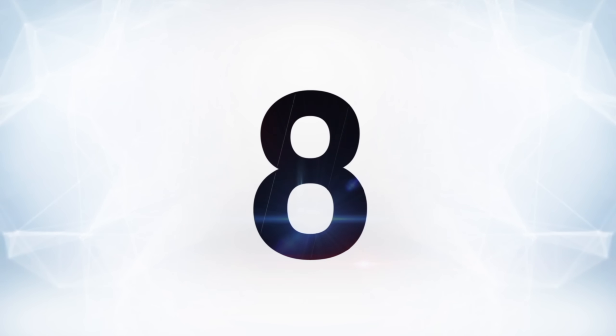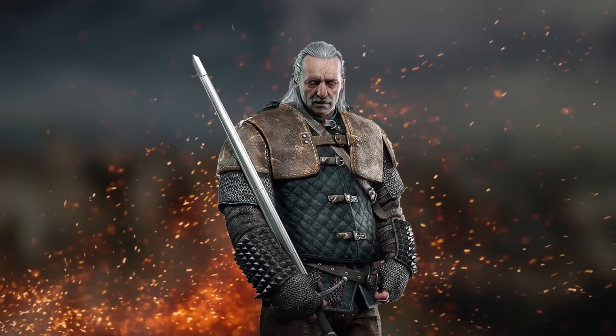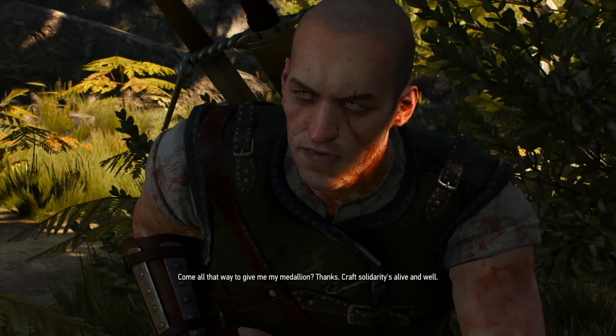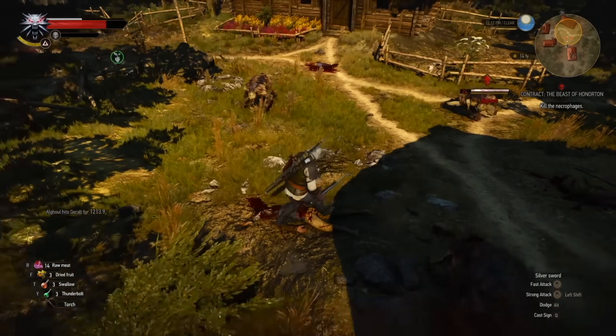At number eight is Where the Cat and the Wolf Play from Witcher 3. For a series of games all about witchers, you never really hear a lot about more than just Geralt — there are a few recurring characters, but not really more than a handful. That's what makes this quest so shocking and memorable: you actually run into another witcher, kind of randomly. It's not even a quest you come by normally. Instead, it starts after taking a pretty generic-sounding contract called the Beast of Onerton.